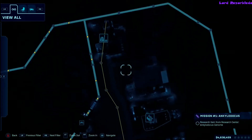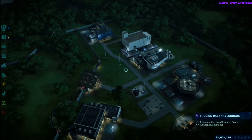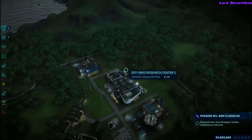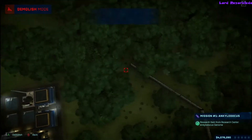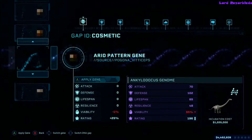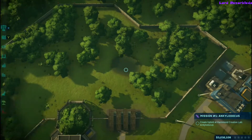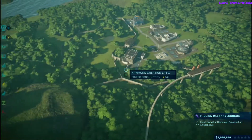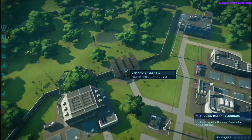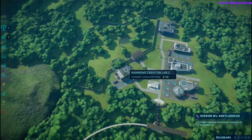So the first thing we're gonna do is research the Ankyleticus. You'll need to build the research center, then go into the hybrid projects area and research it. You're going to be waiting for that, so do whatever you want to do to work on the island in the meantime. Once it's ready, you're going to create an Ankyleticus.